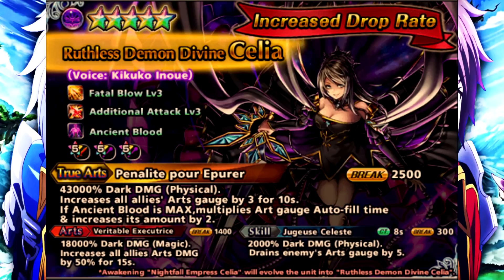Once it's maxed completely out, Celia will get I think 100% attack and 100% crit, and then also you'll increase your art gauge and all that stuff that you give as well. It gets really, really good, and overall she's a phenomenal unit.